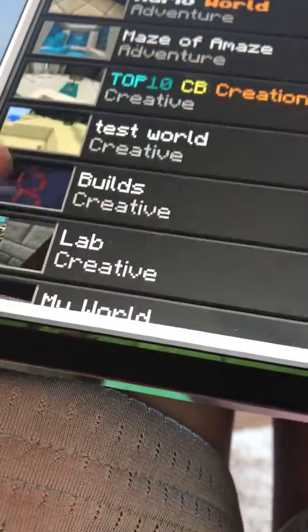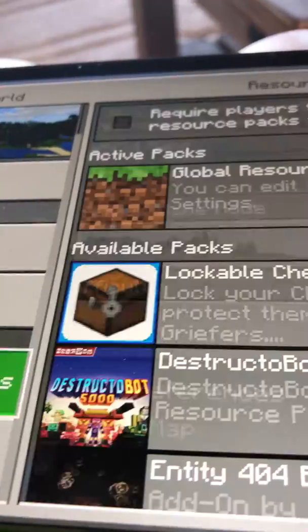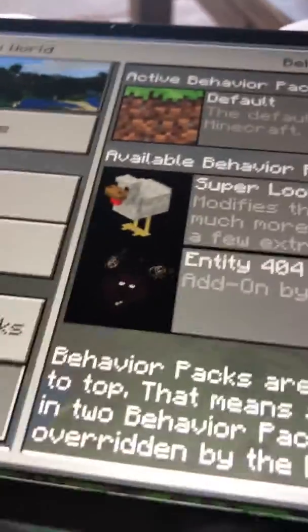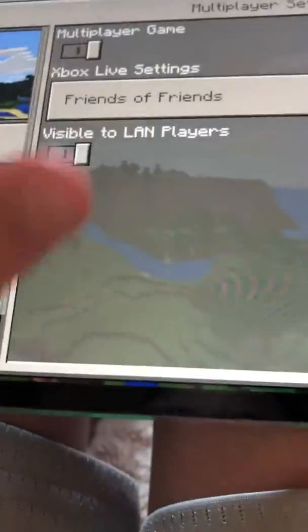All right, we've got Maze of Amaze, Top 10 Command Block Creations, and Lockable Chests, which we're checking out first. It's in creative mode — it replaces the iron golem to lock your chest and protect them from griefers. Wait, did I forget the behavior pack? I forgot the behavior pack. I'm sorry about that guys — I said I had everything but I guess I didn't. Okay, there we go. Without the behavior pack the iron golem would just look like a chest and it wouldn't even work.